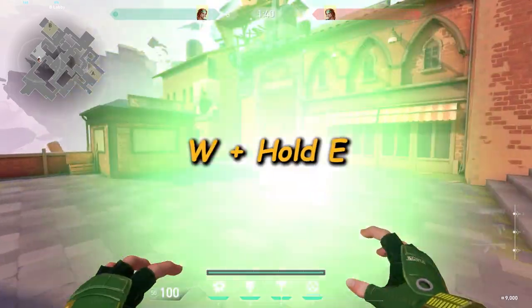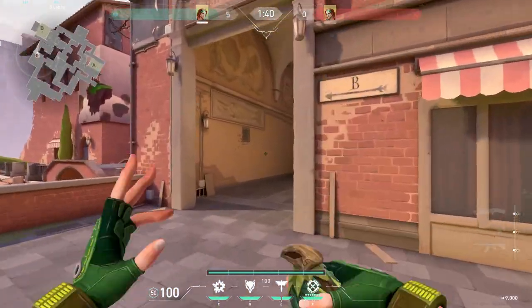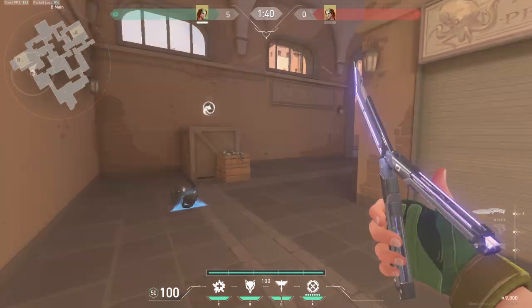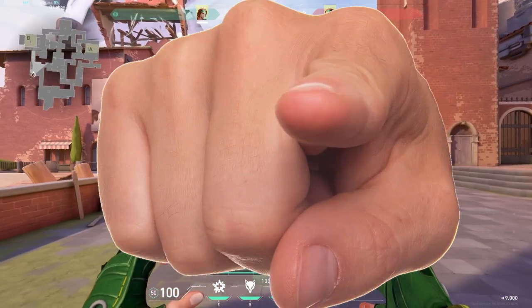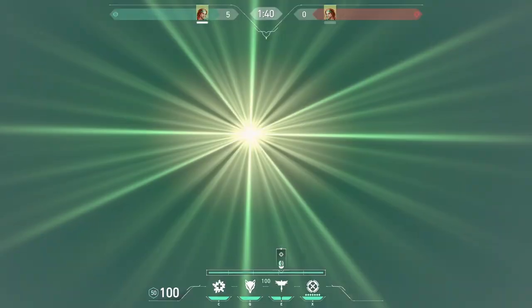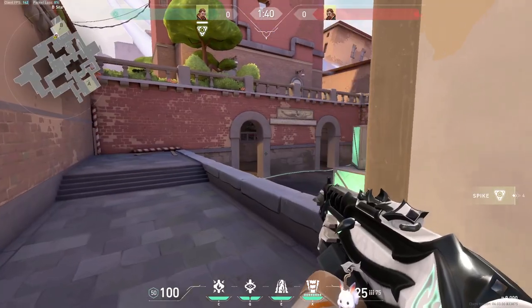When you run forward while throwing Skye's flash and then popping it at the same time, it doesn't blind you but it does blind all of your opponents. You can also use this as an anti-flash for yourself — so when an enemy flashes you for a full duration, use this technique and the flash duration will be lessened.